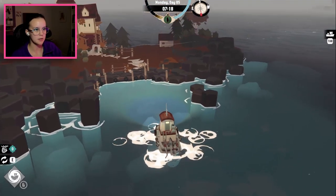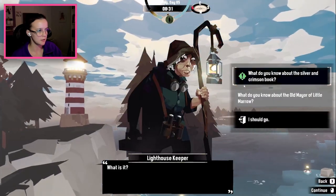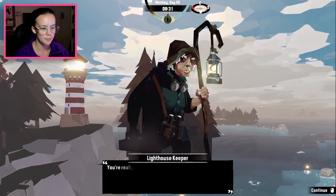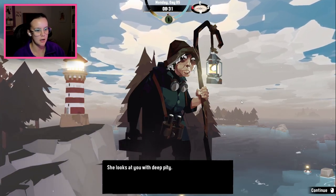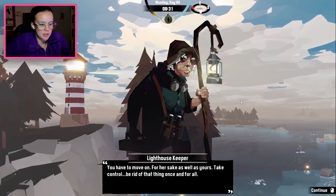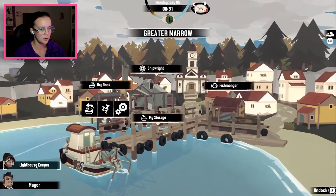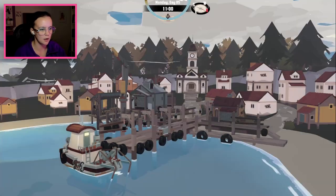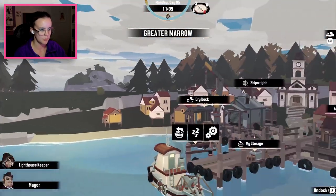Let's go talk to the lighthouse lady. What do you know about the silver and crimson book? She shudders at the very mention of the book. You're really asking me after all this time? You know it must be returned. She looks at you with deep pity. You have to move on for her sake as well as yours. Take control. Be rid of that thing for once and for all.